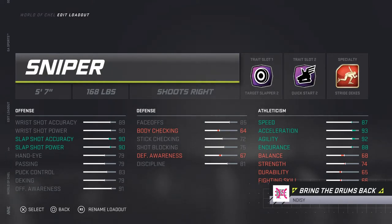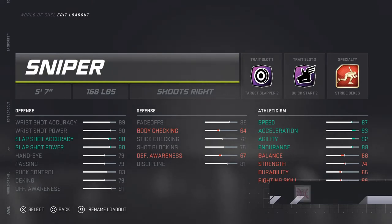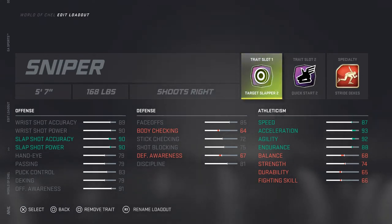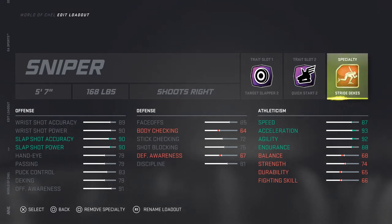When I'm playing with some of the guys I can really get to work well. Making my guy only 5'7" and 168, I was still able to create that target slapper. It builds up with a little bit of quick start for speed, acceleration, agility, and endurance, and then we do the stride deke so I can still go back and forth and not get hit or have the puck taken from me.